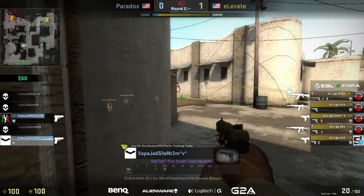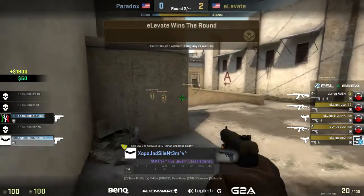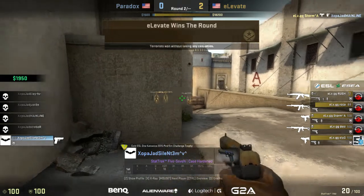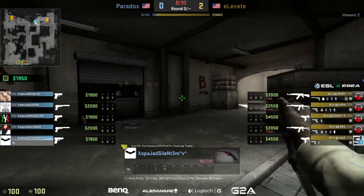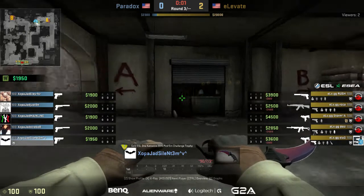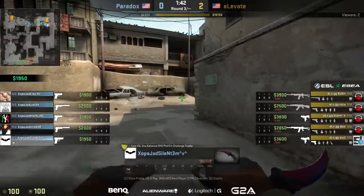This will be pretty similar to what we see out of Elevate — they're just muscling their way into map control. Especially without XP3, their in-game leader who's still over in Europe. They do find mainline; Storm takes them out with the MAC-10. Just another kill, another $600 goes to him. Even towards Long, that's what Roka likes to do on gun rounds — he likes to get those picks out at Long. I just think they're going to muscle their way through, not do anything too tactical, just use the raw aiming power they have, feeling confident about taking it over Paradox right now.